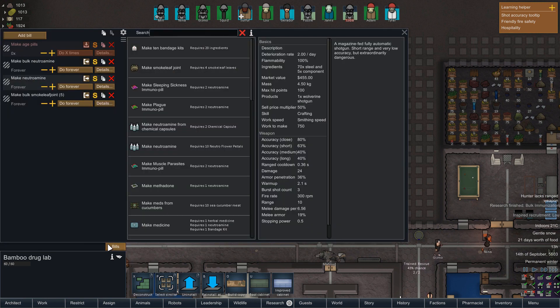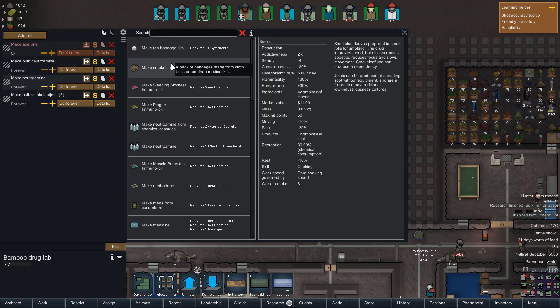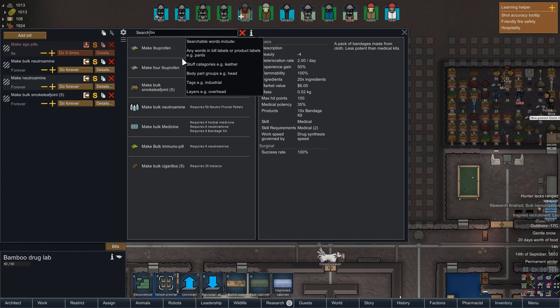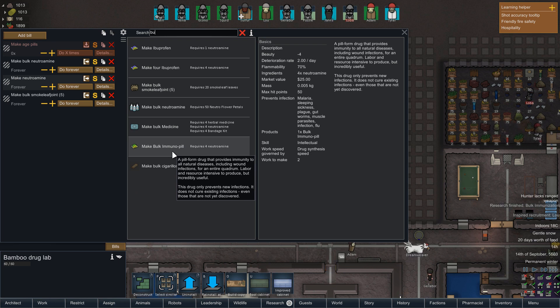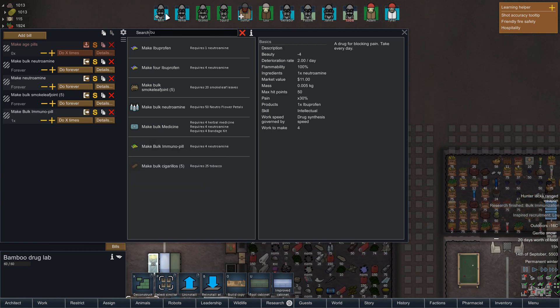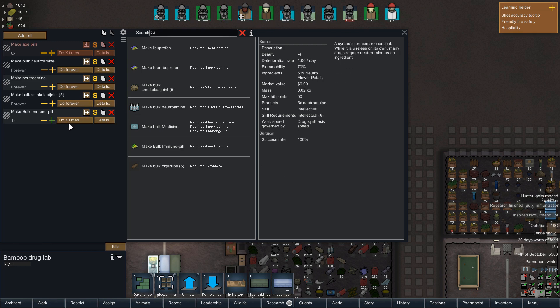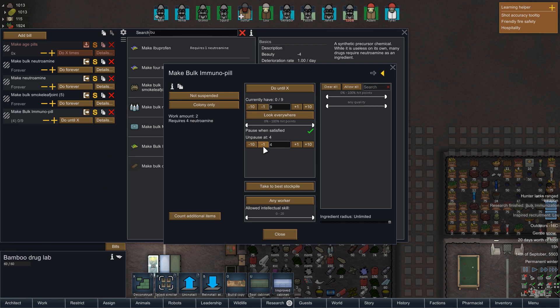So what we do is: one, two, three, four, five, six, seven, eight, nine — never mind the human robots. One, two, three, four, five, six, seven, eight, nine. So we make it so we always have nine of these. Pause then, unpause when we're satisfied. So we'll do something like that. Then — crap, I just realized we left this on battle. Switch back to normal, please. Thank you. So we're going to have that set up now for doing that. And what we need to do then is if we pop to assign drug policies.